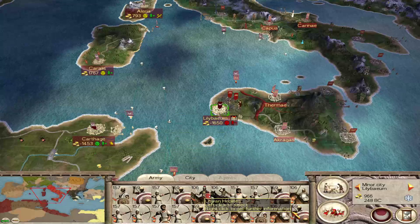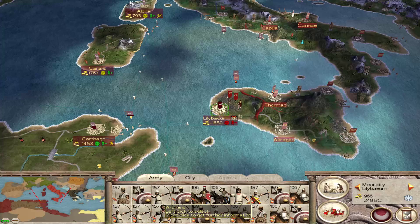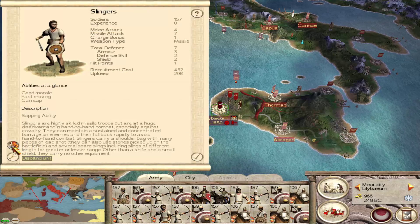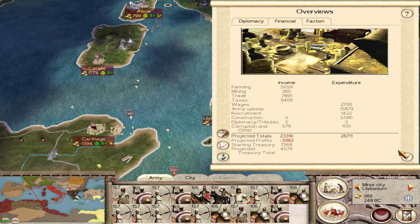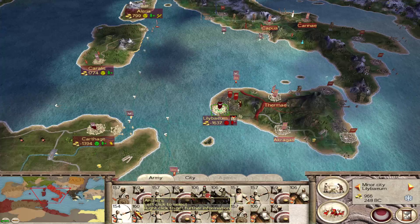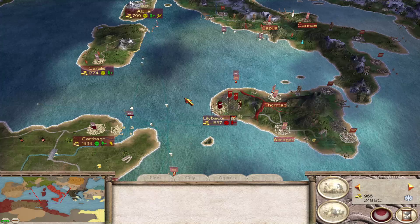We're recruiting where we can and building where we can. Are these troops costing us anything while they are besieged? 1,687. Let's merge. What could we disband to test it? 1,687 — they are. Are they going to siege for five turns, I wonder? Maybe they're just waiting for that extra army to come by.